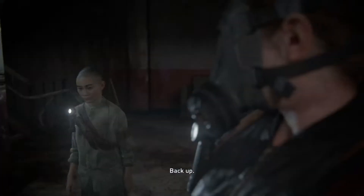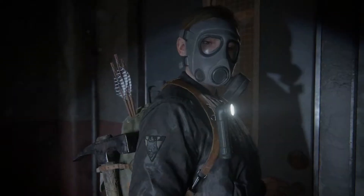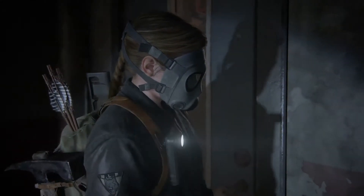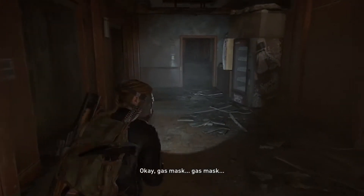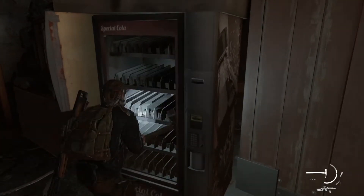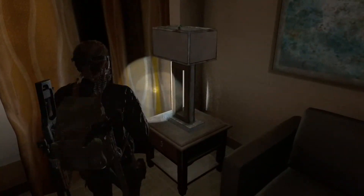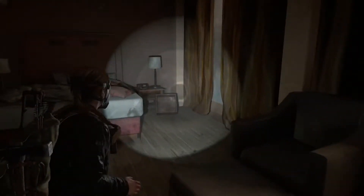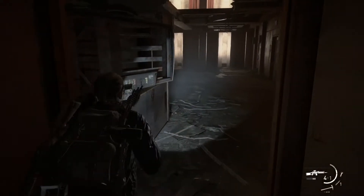Back up, all the way. If you die, I'll be stuck here. Better start praying I make it. Okay, gas mask. Let's get this room first. Tape, cloth, rag. Supplements. Don't worry about an infected encounter just yet — we won't encounter them until we find a gas mask. This is where we have to go next.